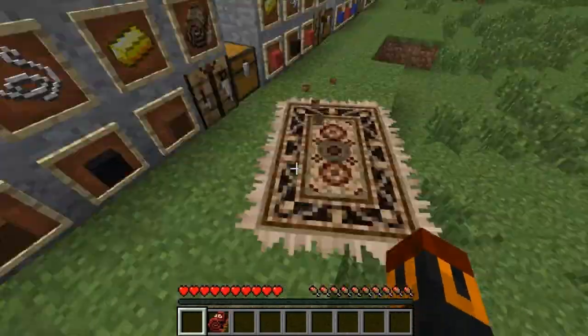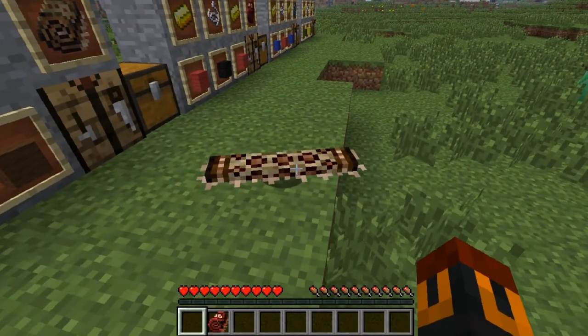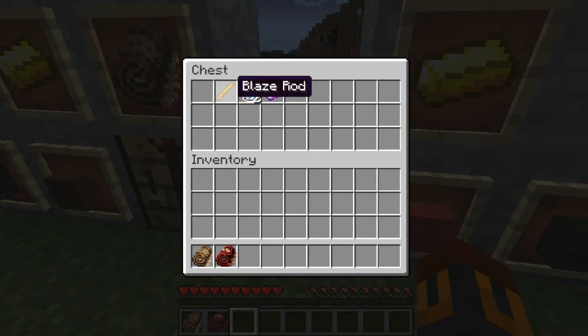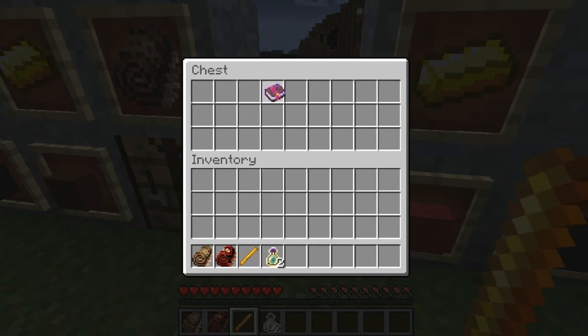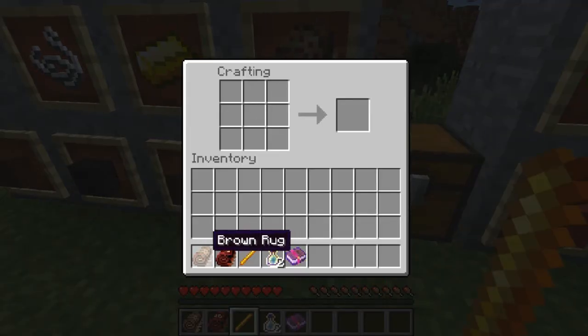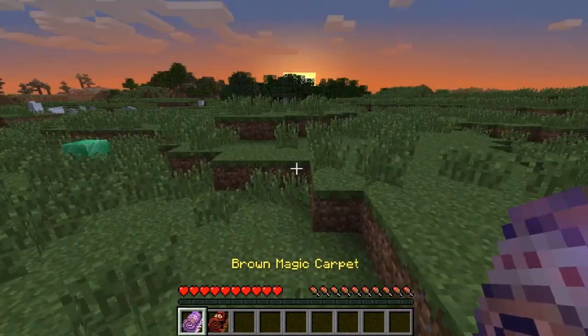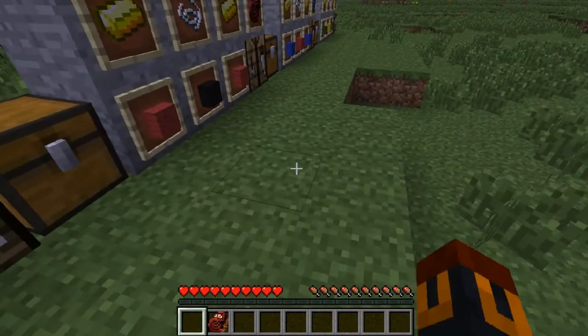What you want to do is get a blaze rod and an enchanting bottle, or any kind of enchanted book. Then put the rug in there, the blaze rod or any of the other materials, and the enchanting book. And then you get a magic carpet!